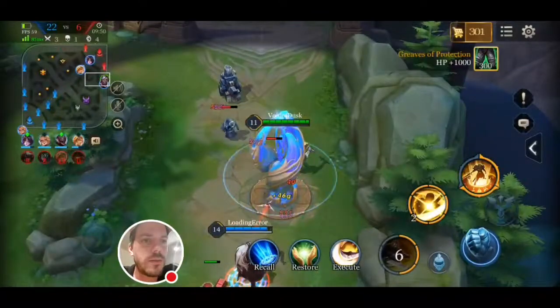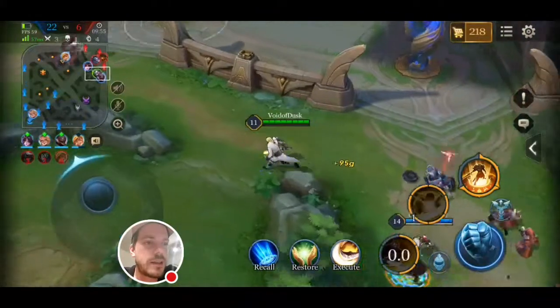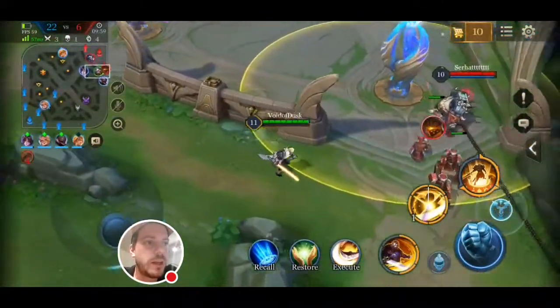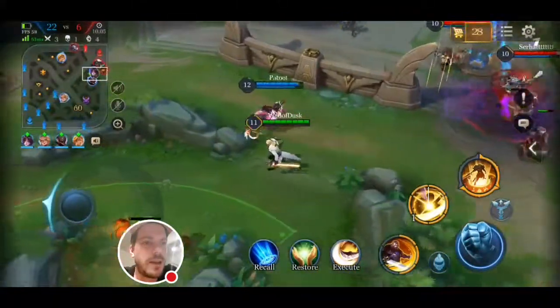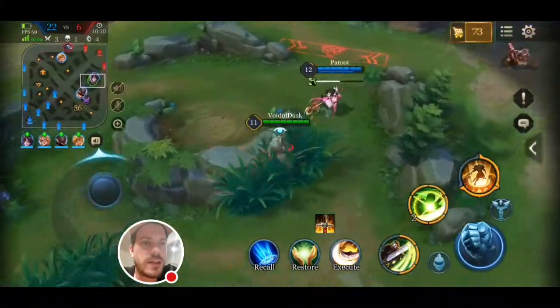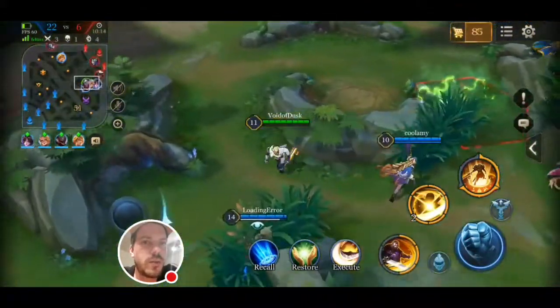Tau goes down here quite quickly. Hayate and I are teaming up — Hayate's got loads of damage right now and the piercing ability as well. Grog misses another hook; I don't know why he tried it up there. We are just so aggressive at the moment, pushing really hard. One tower is already gone.